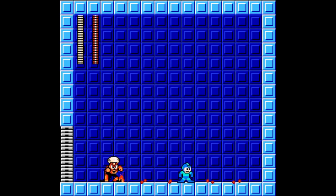Flame Man's second and more dangerous attack is to utilize his Flame Blast. He plunges his buster into the ground and causes various pillars of fire to erupt in front of him.